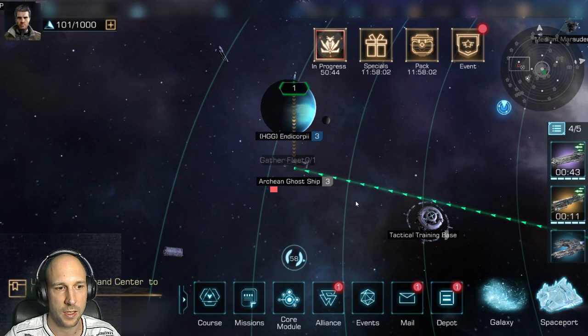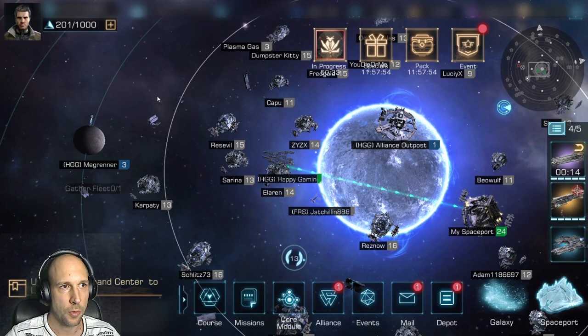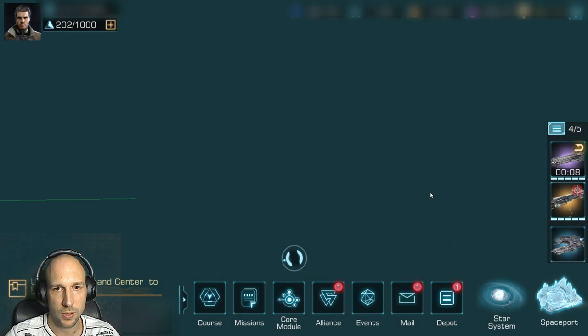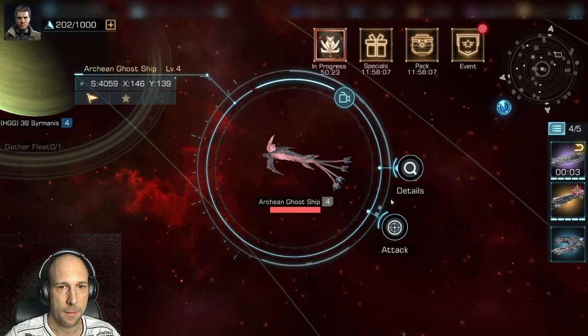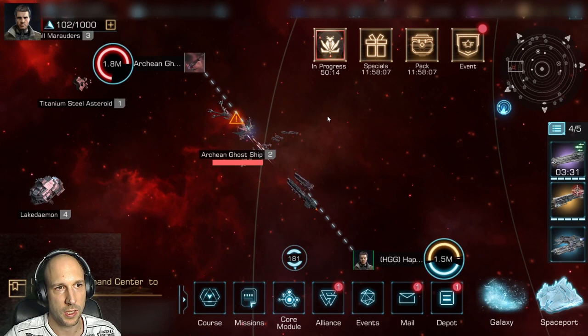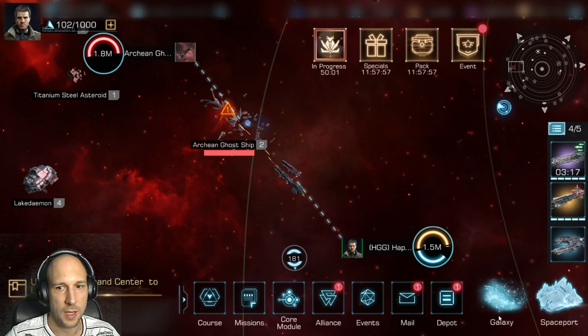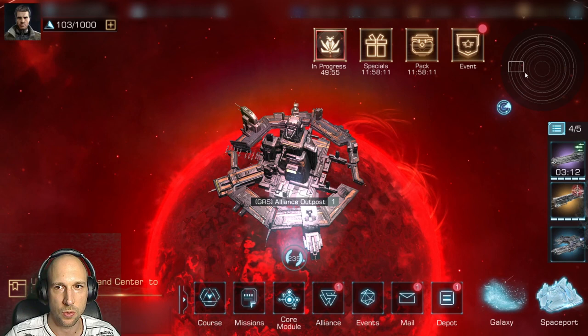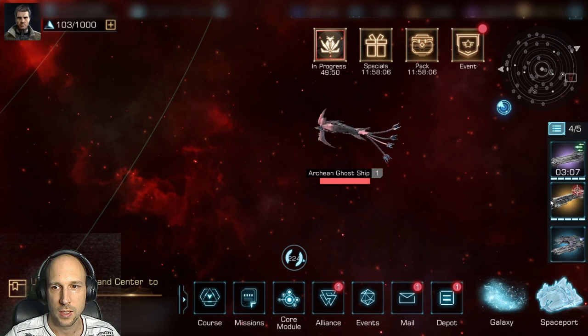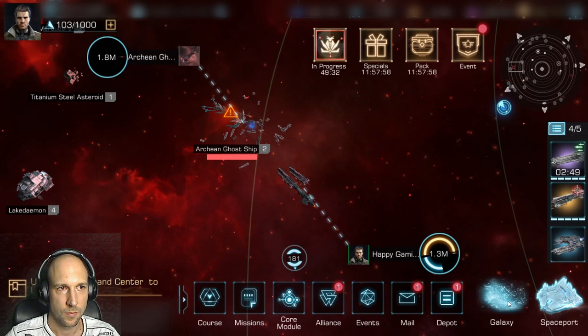Theoretically it would be better to wait for my secondary fleet, but I want to show you. In the meantime, we have the attack of our secondary fleet on the level 2 ghost ship, which seems to go better than the level 3 before — we will likely be able to kill it. We can already check if there's a level 1 or another level 2 ghost ship in the adjacent systems. There's a level 1 — perfect. Our fleet will be damaged already, but should be strong enough to kill a level 1 easily.